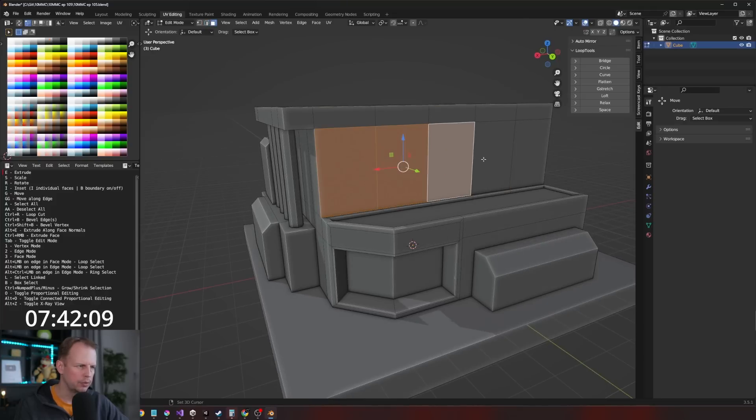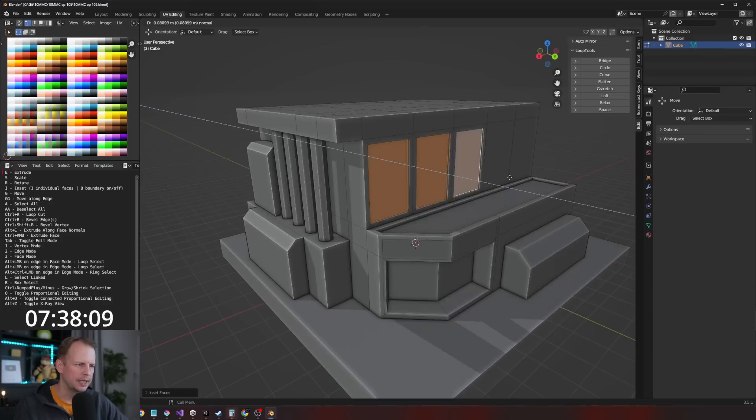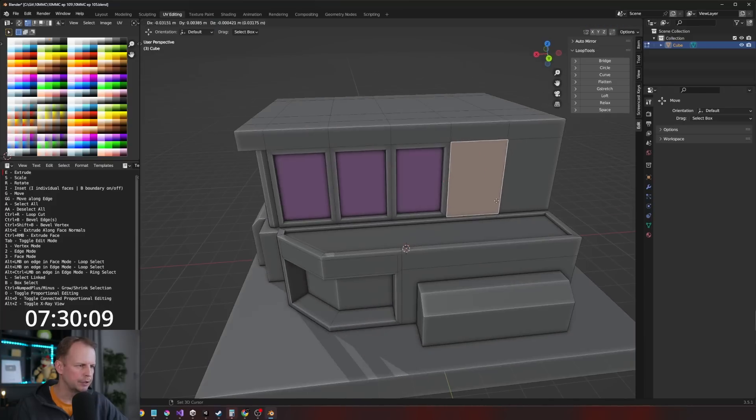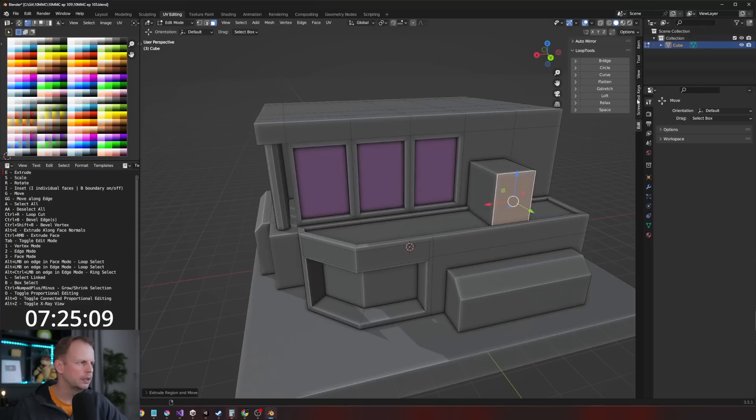We should put some cyber-type windows here. I to inset, I to inset again, then E to extrude. We've got a mission going — I'm just going to put those onto a pinky color. Cyber. Shift Space D, duplicate, E to extrude. I don't have screencast keys on, sorry about that. Now I do.